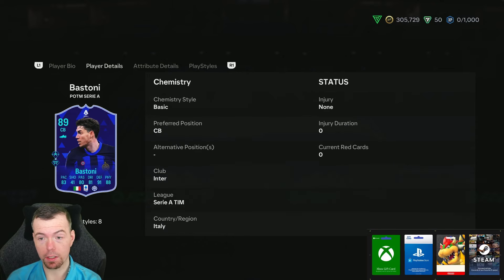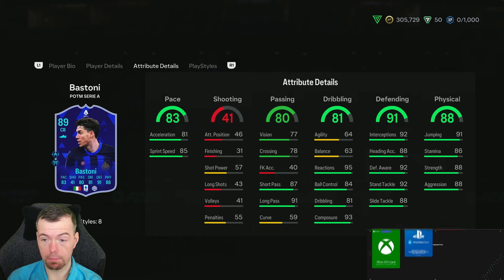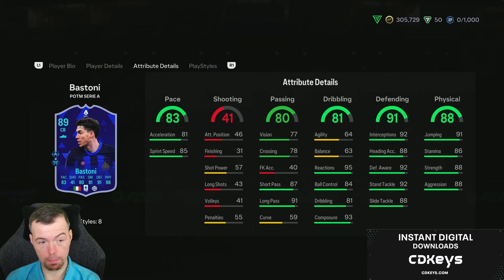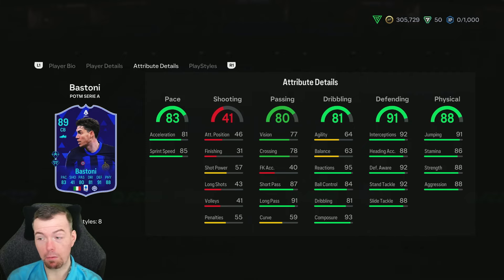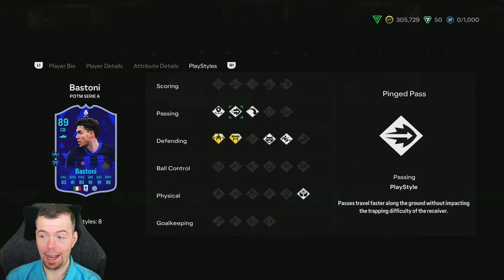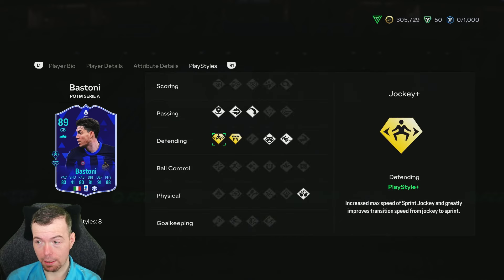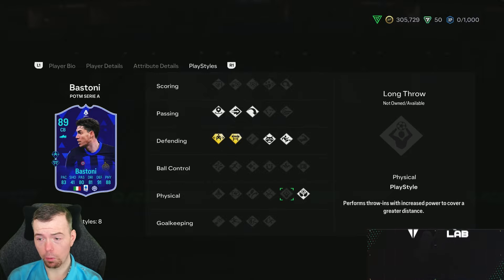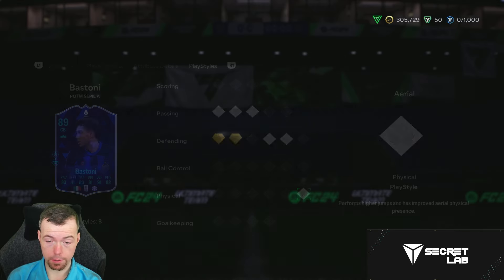He's 63 medium/high, three-star, three-star. Decent in-game stats - decent pace, 77 vision, passing's decent. Agility and balance don't really matter for a centre back. He has 95 reactions, 93 composure, really good defending stats, good physicality stats, and incisive pass, ping pass, and long ball pass playstyles, plus Jockey Plus and Block Plus. He also has Aerial.